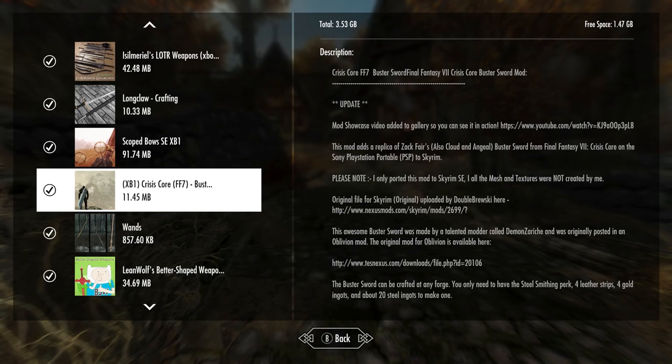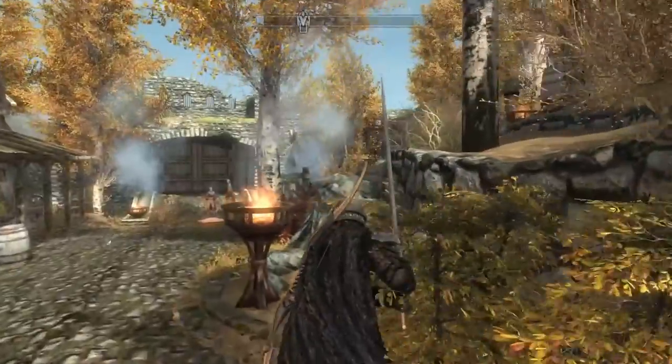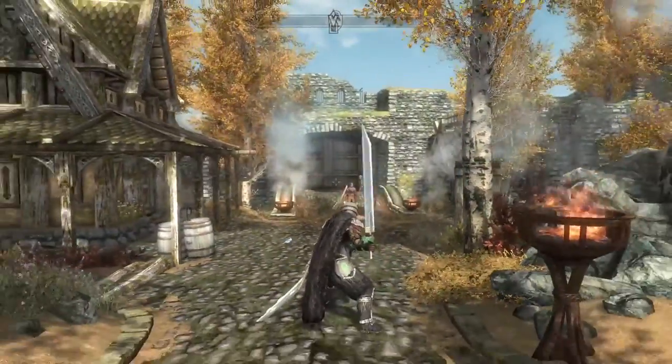Pretty much you can make this sword at any forge. You just need the Steel Smithing perk, four leather strips, four gold ingots, and 20 steel ingots to make one. And guys, look at the size of this sucker — what the fudge!